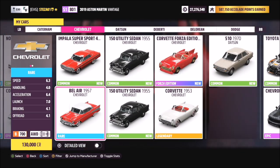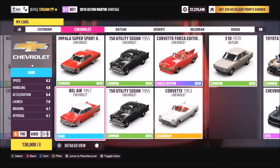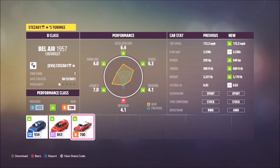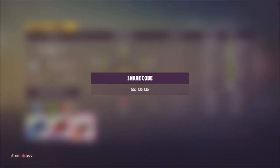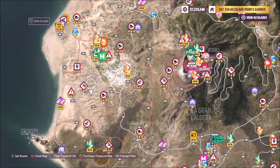This is the car in question — it'll set you back 130,000 credits and can be purchased from the auction house, the auto show, or won in a wheel spin. I have created a tune which I used to complete the challenge. It's called B-Class and the share code is 552135135.